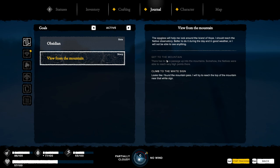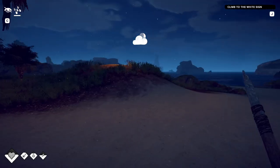Get to the mountain — no way, is that the mountain that I climbed up on the scaffolding? It's kind of phased that out like it's gone to the next one. I think it is — climb to the white sign. Looks like I found the mountain pass. I will try to reach the top of the mountain near the white sign. I think it was the one that I was at.